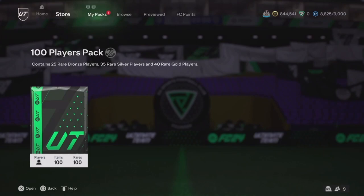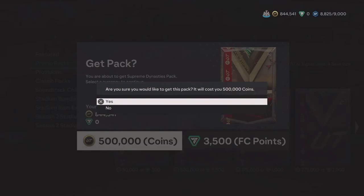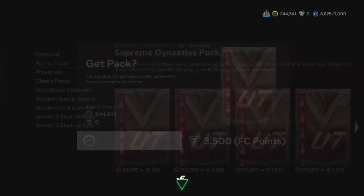We'll hit record on it. Robert's gonna open up the 500k pack — he's got the 100 player pack there as well. Okay, he's going straight into it. 500,000 coins is getting spent here.